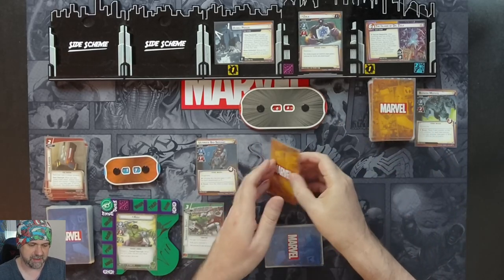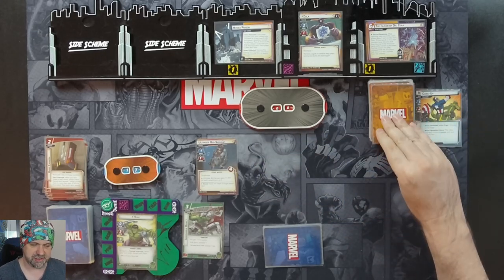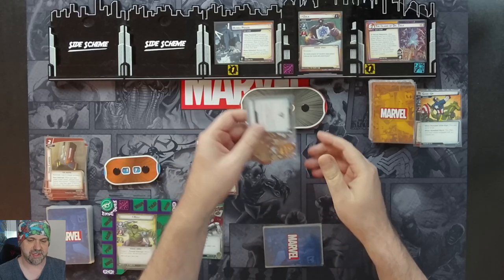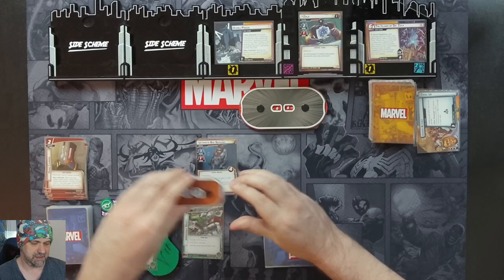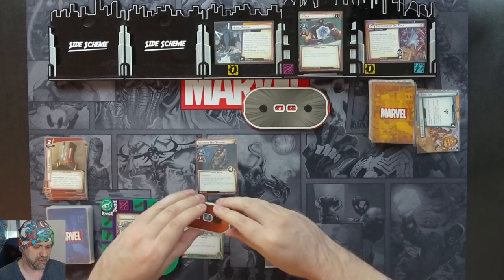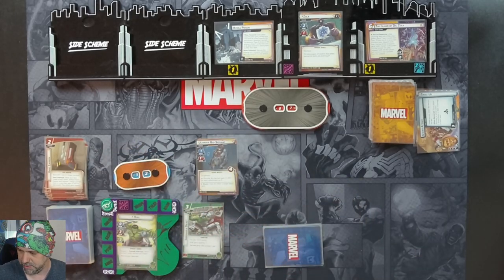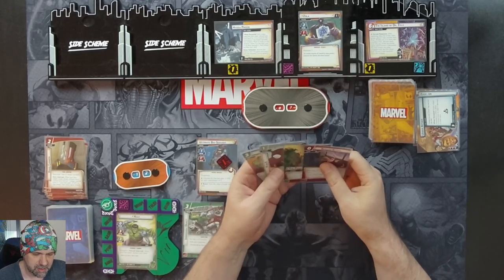Get our encounter card — the villain and each minion engage you and attacks you. So Zola's going to attack us again for one plus three boost tokens, so four all up. Taking us down to 13. We retaliate for one. Bio Servant attacks for one. We retaliate for one on him.